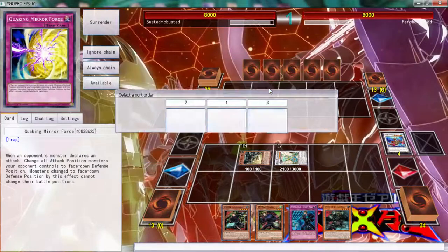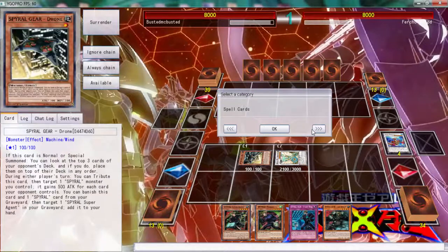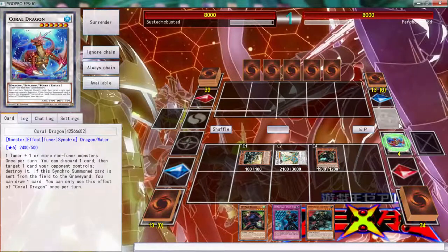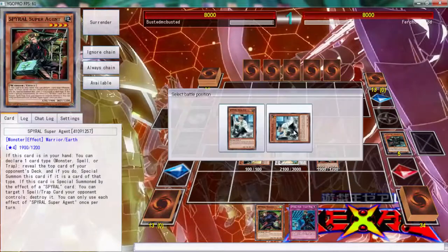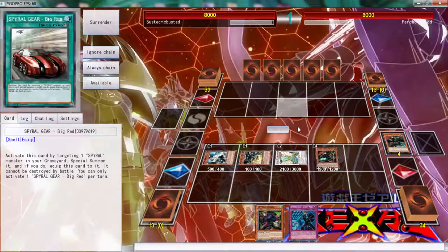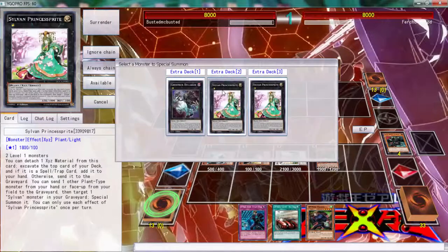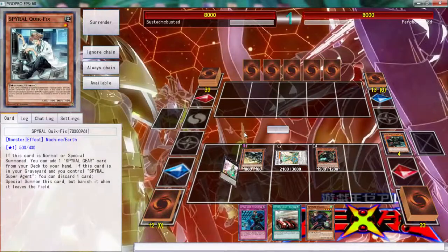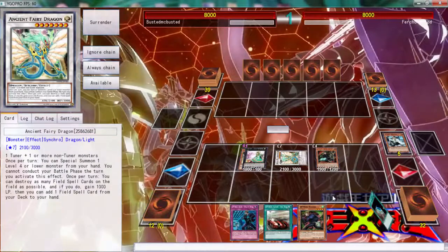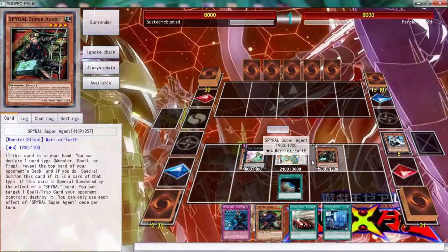We're going to activate this and call Spells because I believe I gave him a field card. He's not playing the best deck so I'm thinking he may go ahead and preemptively activate his field card. With that being said, if he activates his field card we can definitely kill it with this and get our Spiral Resort going. Hopefully we hit it - and we do hit it! We got a Terraforming going, let's go - this is getting out of hand.